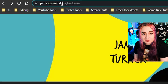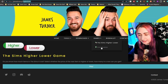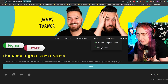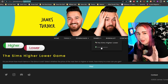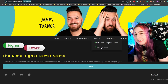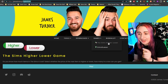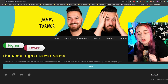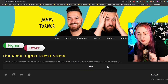We're gonna start first by going to James Turner's YouTube right here. Higher-lower — it is one of the games. He has a Sims Guesser too, which is awesome. I haven't done a video on that, but I like watching people play GeoGuessr. I'm just not good at it. I feel like I would be just as bad in The Sims. But we're gonna do the higher-lower. Do you know how much items in The Sims 4 cost? Select whether the price of the next item is higher or lower — how many in a row can you get?